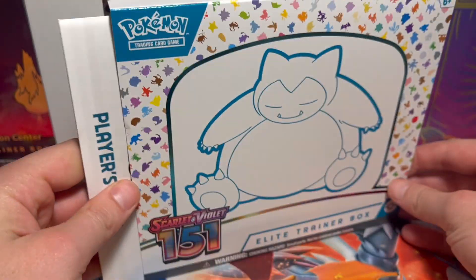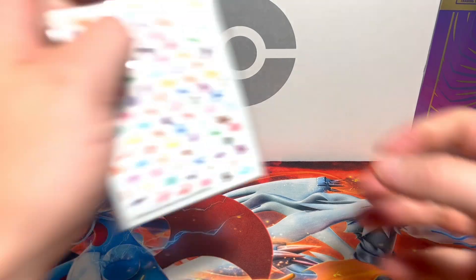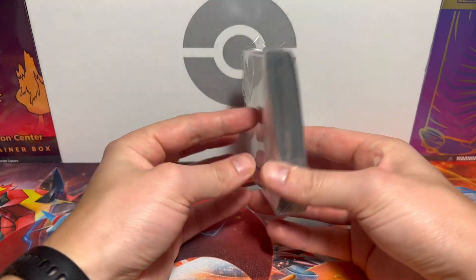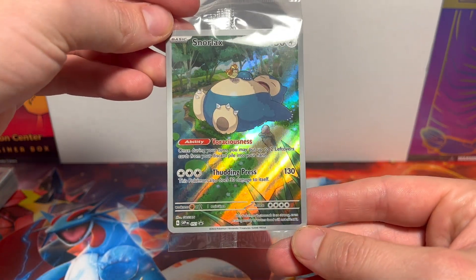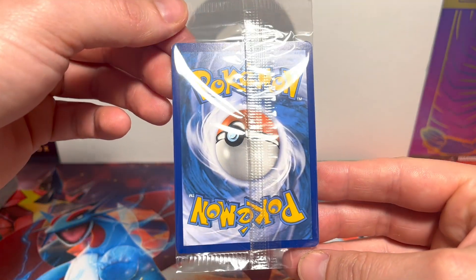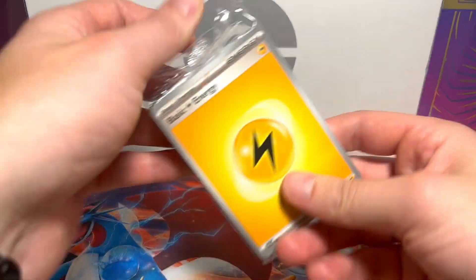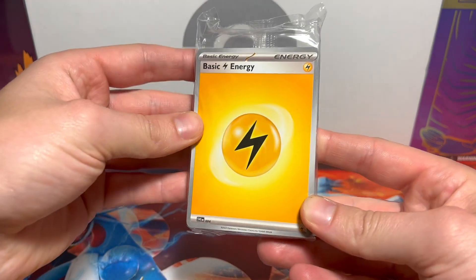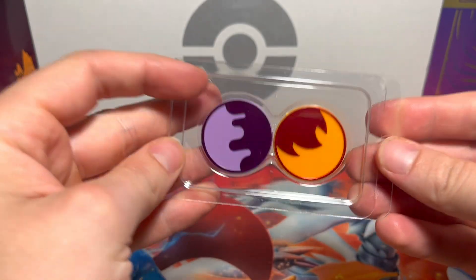As always we have the sleeve and the player's guide, and then we have the box. In this box we have some deck sleeves, we have our Snorlax promo — it actually looks pretty nice. Promos have been pretty bad in English recently so it's nice to get a good one. We got our energy pack, our 151 deck dividers, status coins, and our dice.